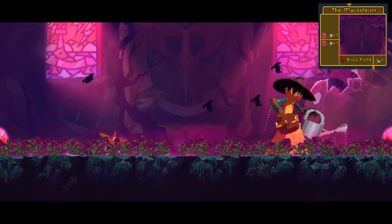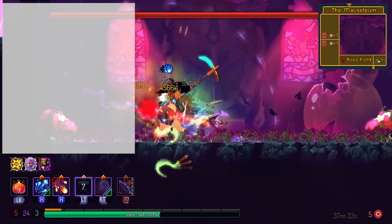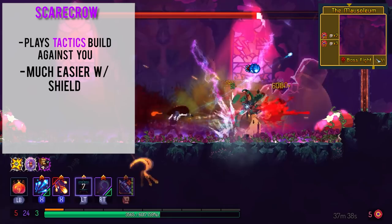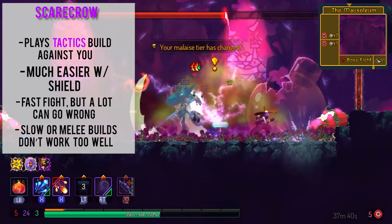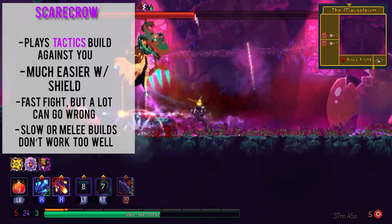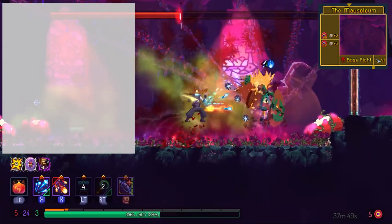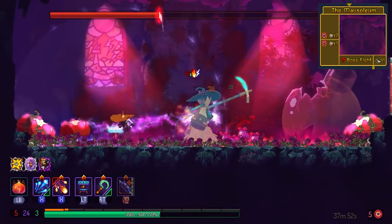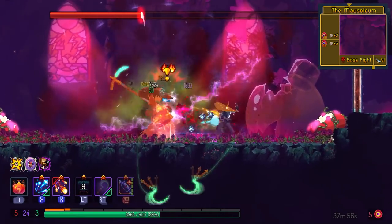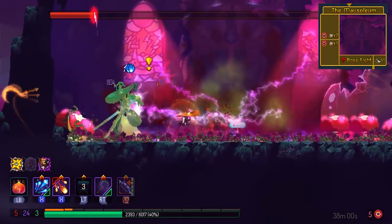And finally we have Scarecrow — the newly added boss from Fatal Falls. Scarecrow is probably the squishiest out of these three bosses, with the least amount of health, because most of my fights only last around 30 seconds. She attacks you relentlessly with melee weapons, but honestly if you have a shield it's basically a free win. Do not come to Scarecrow if you have a melee-exclusive build without a shield. If you have a ranged setup that deals high DPS — such as double turrets when playing Tactics — you can easily melt through Scarecrow in like 30 seconds.